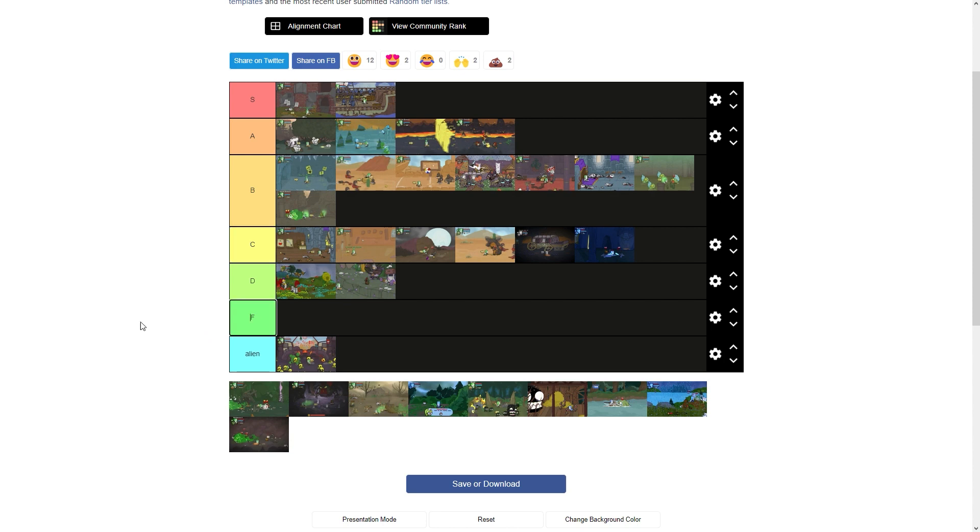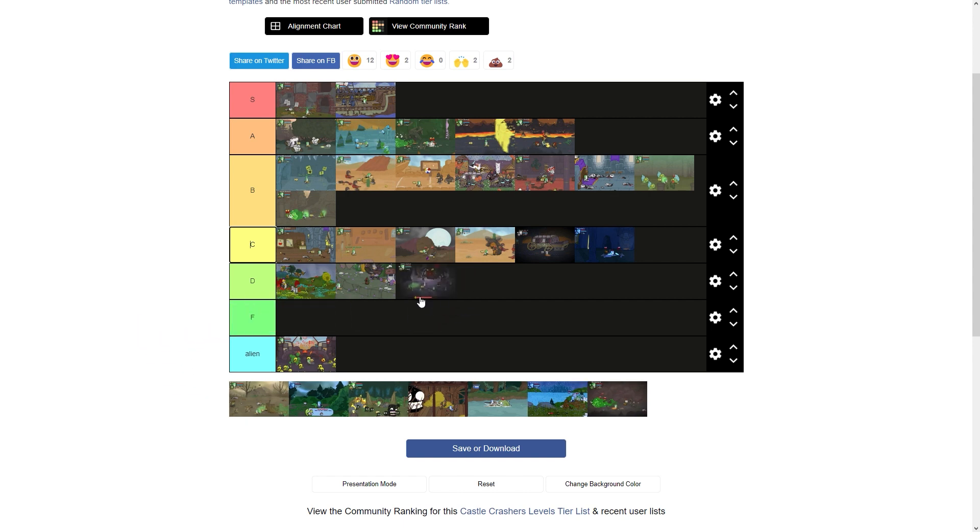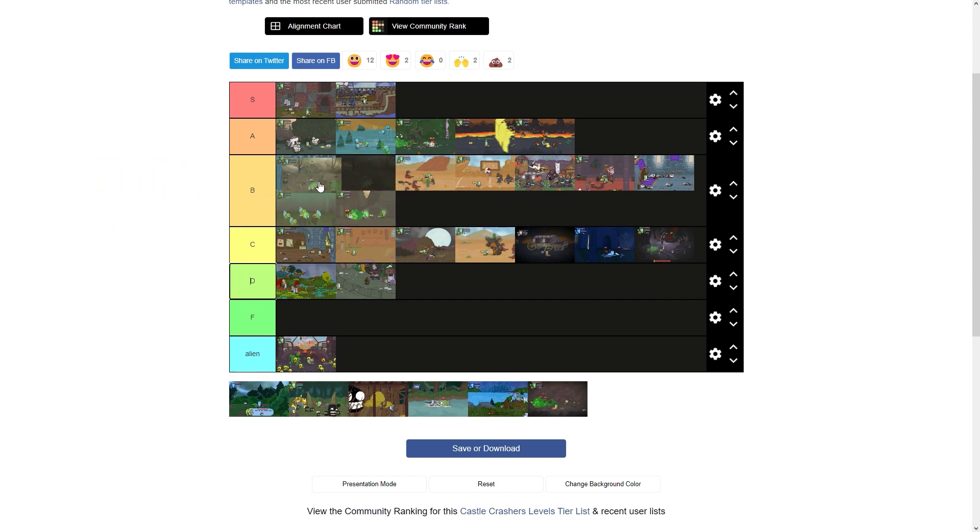Wizard Castle Takeoff is pretty annoying, just gets a D — nothing fun about it. Wizard Castle Interior gets an A. I like the design of the place; it's a pretty cool level. The final boss level is a lacking level — it gets the end of the stick on C. Barbarian War, I like it. It's gonna go high B. It's a pretty fun level to play. It introduces you to a few mechanics, your first boss. You get a bow sometimes from it. It's just a nice level for new players.